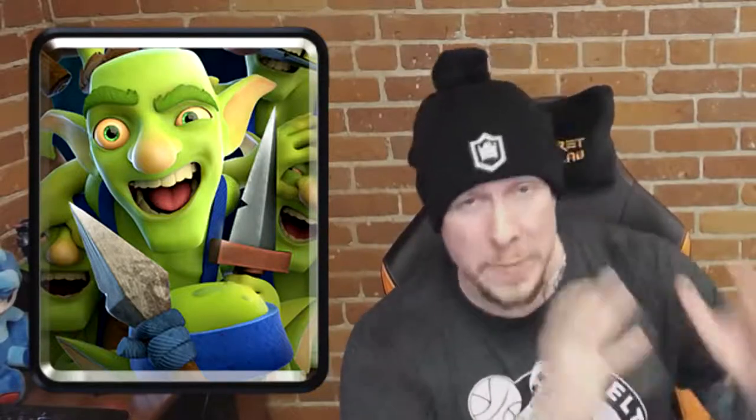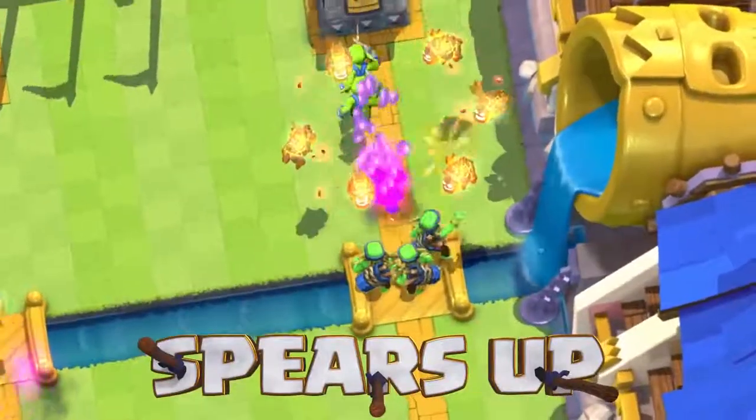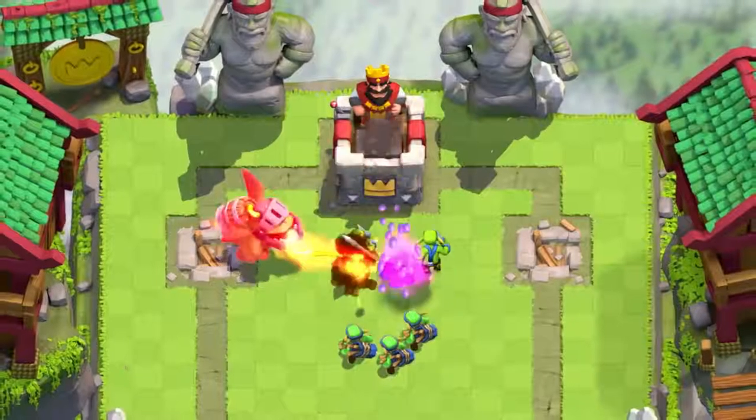Number 9 is Goblin Gang. Out of all the swarm cards in the game, Goblin Gang has always been meta since the very first day it was introduced, unlike its counterparts — Goblins and Spear Goblins have both been in and out of the meta. But put them together in one three-elixir card and Goblin Gang fits into three-musketeer decks, zap bait, log bait, hog cycle, lava hound, and more. Whether you split them as a starting play or apply bridge pressure to bait spells, Goblin Gang seems to have it all.